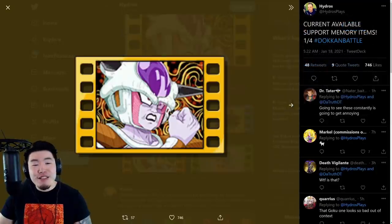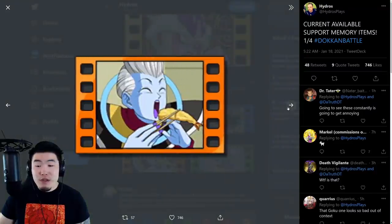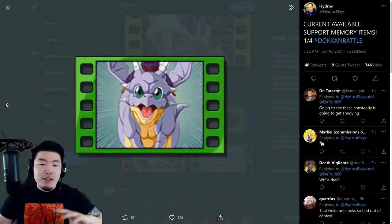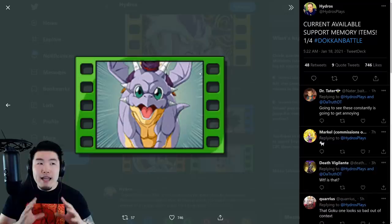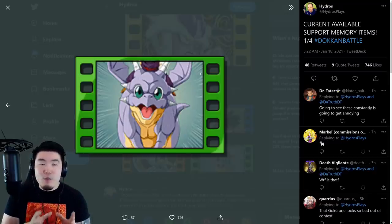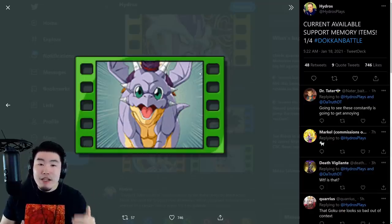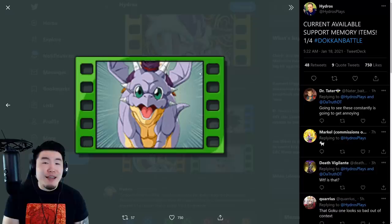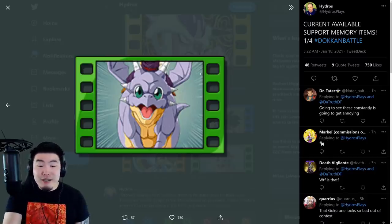First things first, there are four different support memories that we know about in the game right now: there's a Frieza one, a Goku one, a Wiss one, and an Icarus one. They each have their own unique animations and unique effects. You can think of these as conditional support items with animations — you have to meet a certain condition to use them, like being past a certain number of turns or below a certain HP threshold. On the surface that might seem kind of lame, like it's just a normal support item but harder to use.